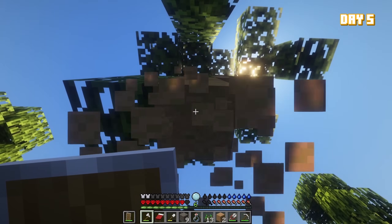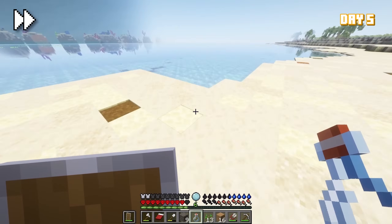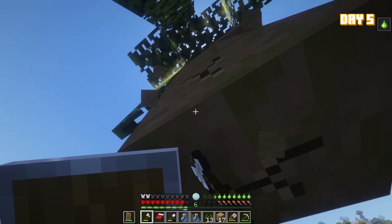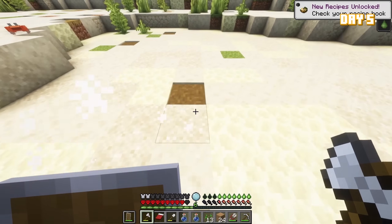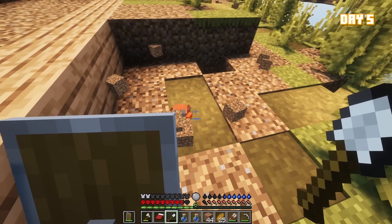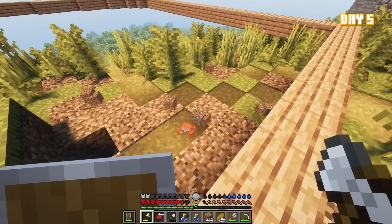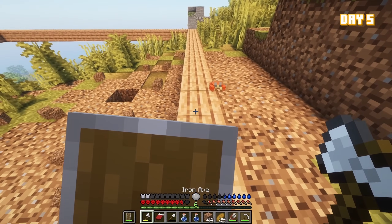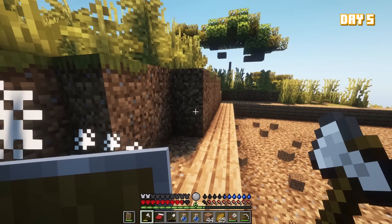Day five was deforestation day. I chopped down so many trees because my new objective was to finish the floor plan of my little hillside estate. Not too much happened other than gathering wood, but I did kill a crab, literally for no reason — I just wanted to. And then one of the crabs apparently followed me all the way up the mountain. After the crab rebellion, I put my bed on my half-finished floor plan and went to sleep.